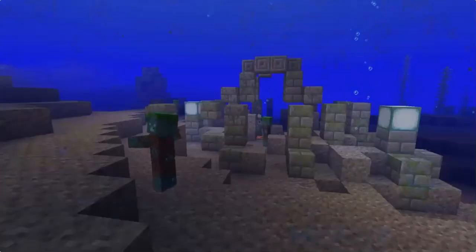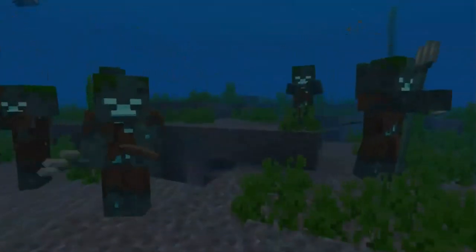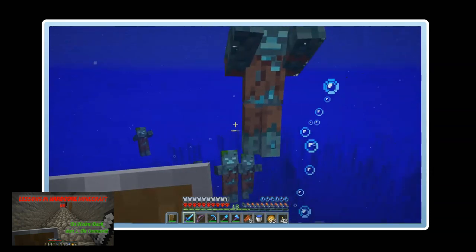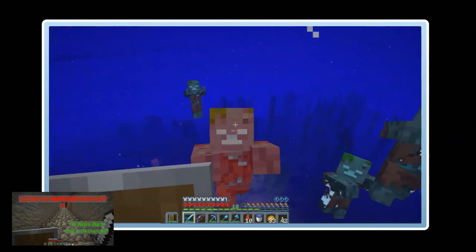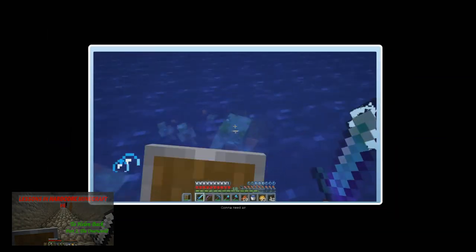Next, we need to talk about Ocean Ruins. But first, you'll need to get to them. Drowned spawn in Ocean Ruins and they are often clustered, so you'll have to contend with a pack of them, with some of them likely having tridents. So underwater archaeology is likely to wait until you have some armor and a shield. We're not focused on combat at the moment, so I'm going to assume that if you're attempting to go treasure hunting in Ocean Ruins, you've already figured out how to deal with the water zombies.